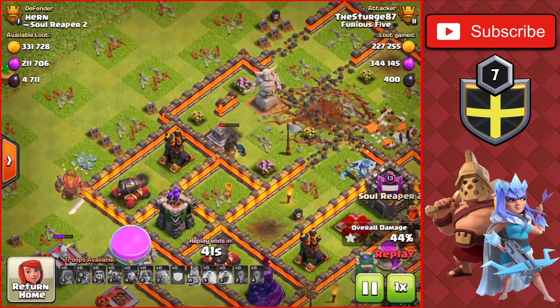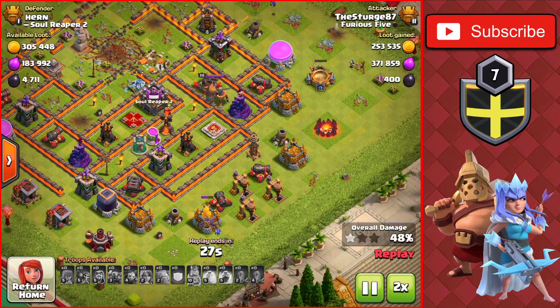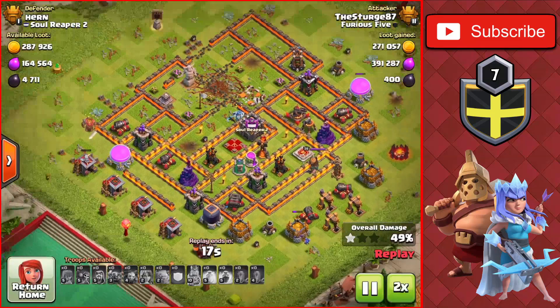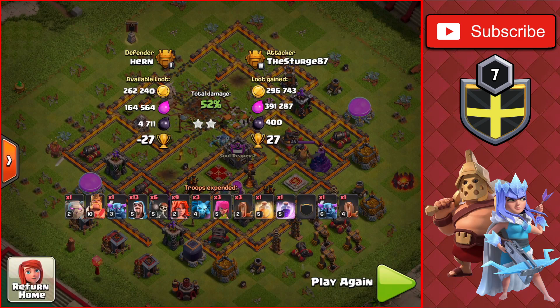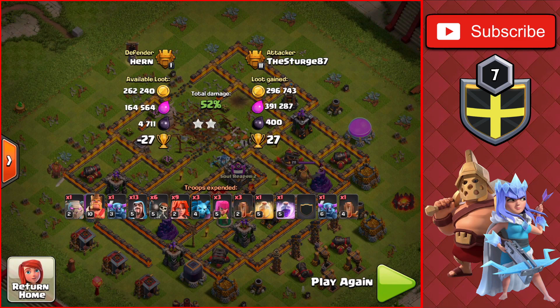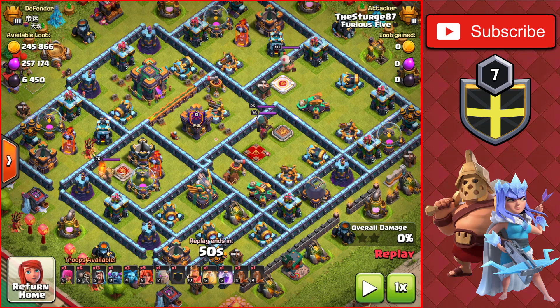We use the king's ability on the bottom left and drop a heal and rage spell through the town hall compartment. We destroy the town hall and the clan castle enemy queen, getting up to 34% with extra buildings on the outside. We eventually get all the way up to 50% for the two-star on this Town Hall 10 — it was kind of close to be honest, with a minion at the bottom and an archer on the left side getting us there. We get the plus 27 trophies. A two-star on a Town Hall 10 is pretty common when pushing to Legend League as a Town Hall 8.